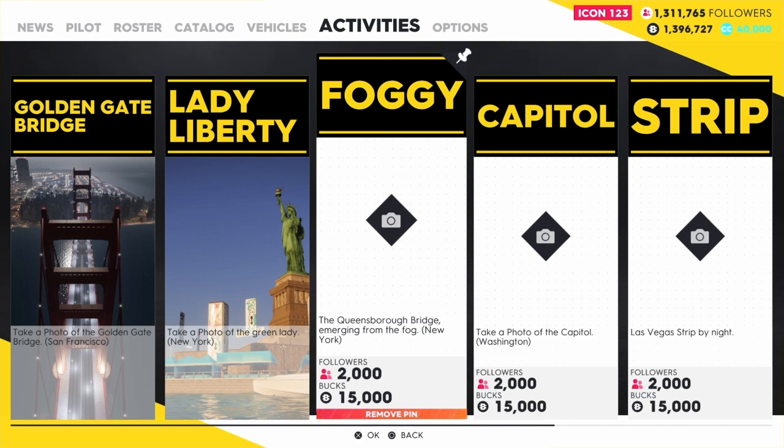What's going on? I'm going to show you where the Queensboro Bridge is. It says the Queensboro Bridge emerging from the fog in New York. The pin is called Foggy. I'm going to show you where this is at real quick here.